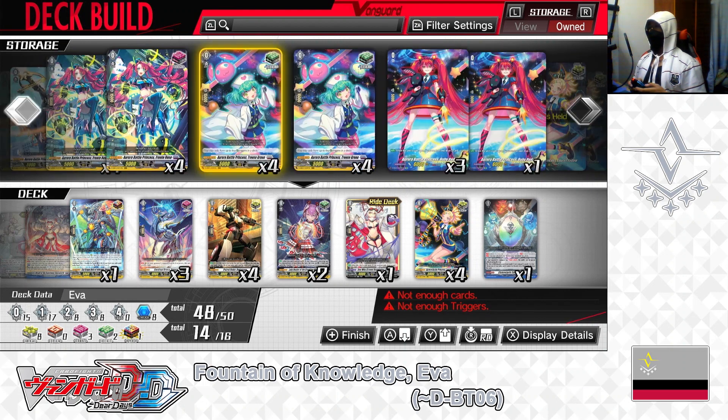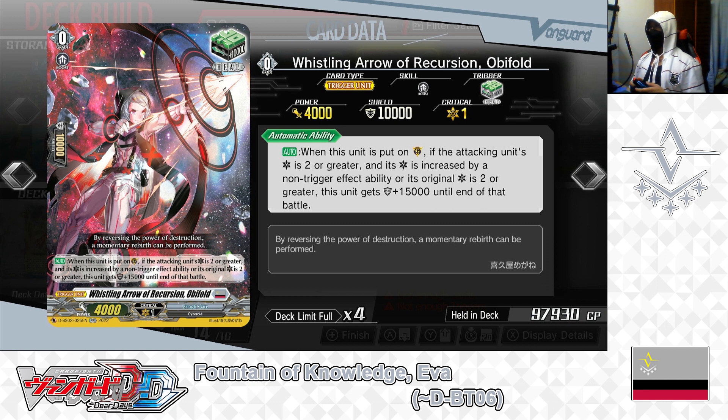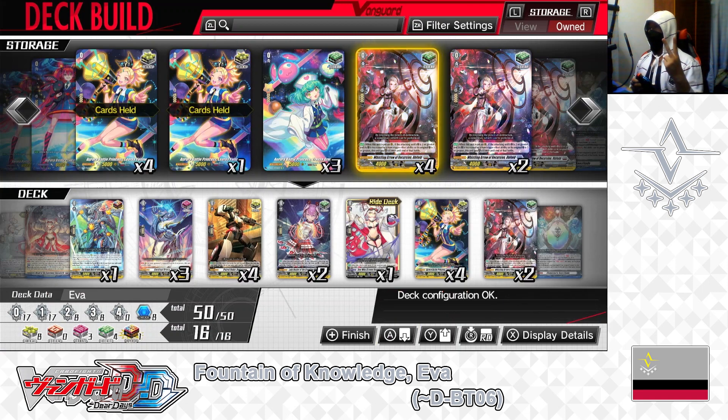Next: grade 0, Whistling Arrow Recursion Abafold — heal trigger. Skill — auto, when placed on the guardian circle, if the attacking unit's critical is 2 or greater and increased by a non-trigger effect ability, or its original critical is 2 or greater, this unit gets +15,000 shield until end of battle. When conditions are met, Abafold can serve as a 25,000 point shield. Ideally, Abafold is a counter heal — best played against opponents who increase their attacking unit's critical by skill or card effect. Putting 2 into the deck.